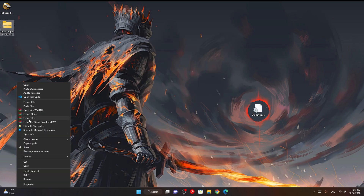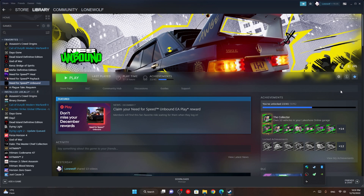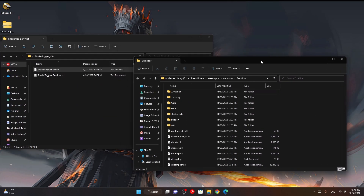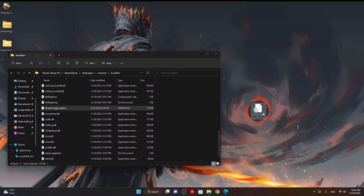Next, you need to extract the folder, open it, and copy this one file to your game install directory. If you don't know how to find it on Steam, go to your Steam library, select your game, go to Settings, then Manage, and then browse local files — that's your game folder. All you need to do is copy this file into that folder. You'll also need one more file for this to work, which is the ShaderToggler.ini — I will provide a link to download this file as well — and you add this file to the same folder.